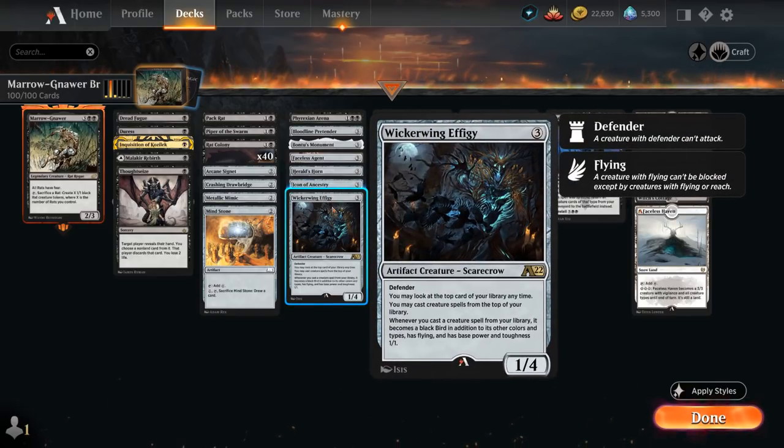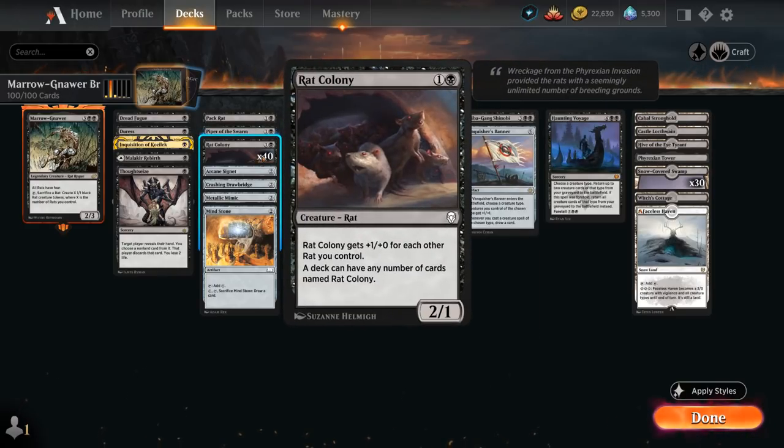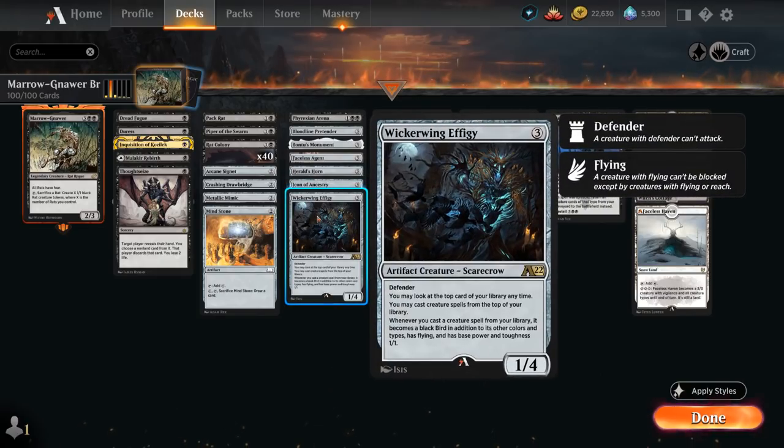The Wickerwing Effigy from Alchemy is actually quite synergistic here — as a 1/4 with Defender it lets us look at the top card of our library at any time and cast creature spells off the top of our library. When we cast a creature spell that way it becomes a Black Bird in addition to its other colors and types, so it will still be a Rat if we play Rat Colony. It also has Flying and base power and toughness 1/1, but it will still pick up that +1/+1 for each other Rat we control, so it actually improves our Rat Colony if we cast it off the top of our deck while providing card advantage.